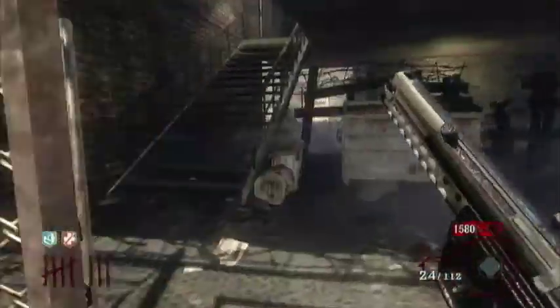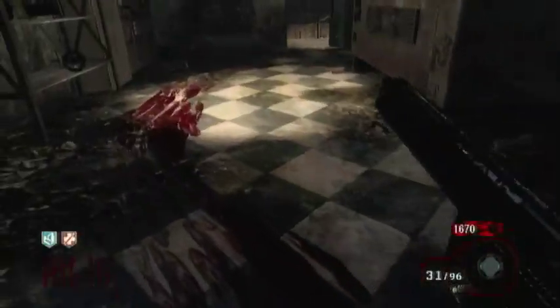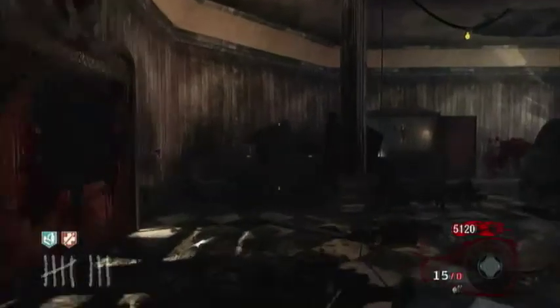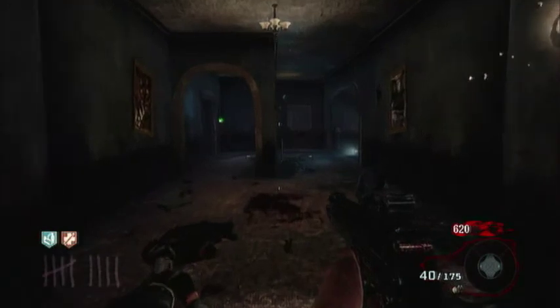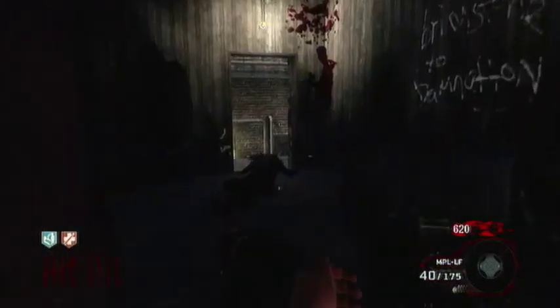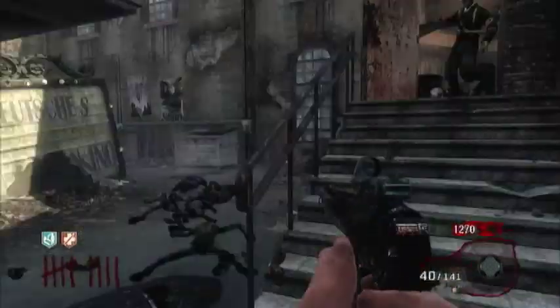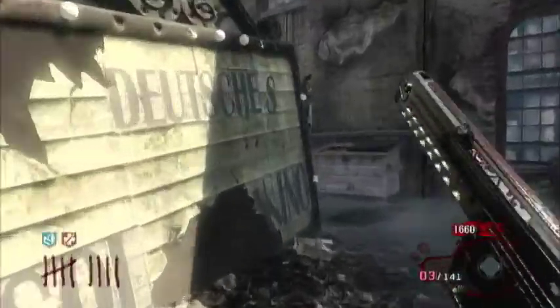When you do Pack-a-Punch it and you're out of ammo and you buy ammo, you're going to get 200 spare bullets and an extra 40 in the mag. As you can see, Pack-a-Punched ammo costs 4,500 points right here. There's not that much ammo really — I could be getting much more out of different guns, like the MP40. The rate of fire on this gun sort of ruins the amount of ammo you can get, because it runs out really quickly. It's pretty much the same as the normal MPL; the Pack-a-Punched one is pretty much pointless, despite its benefits.